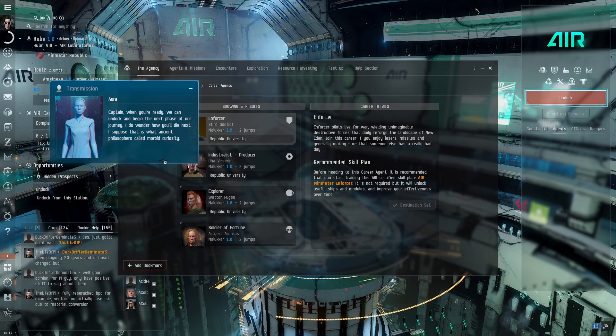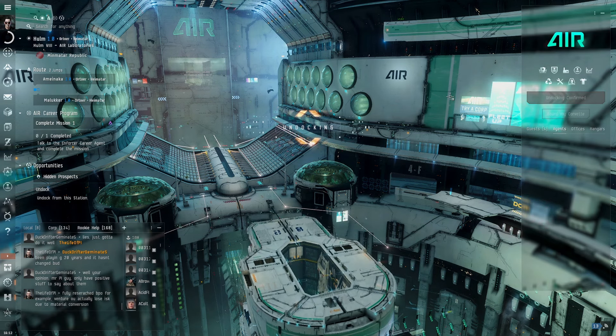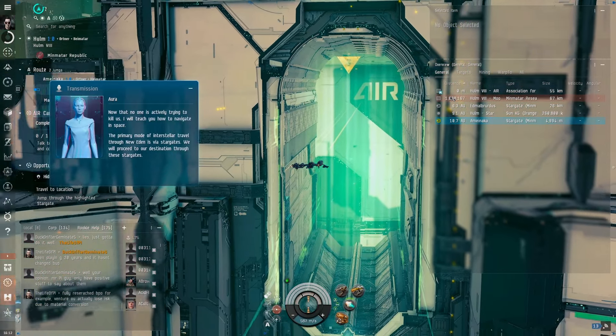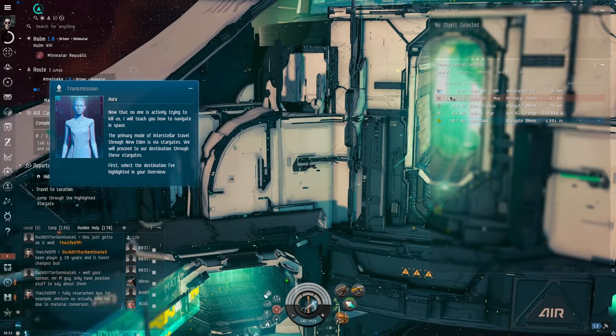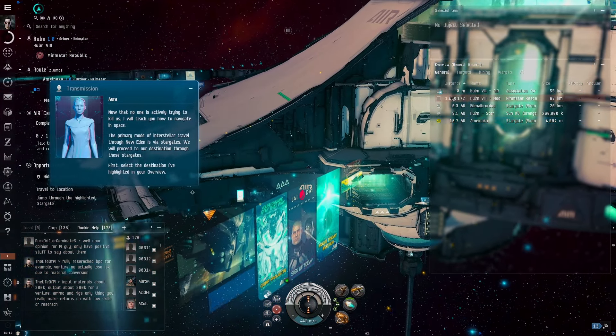Captain, when you're ready, we can undock and begin the next phase of our journey. I do wonder how you'll die next — I suppose that is what ancient philosophers called morbid curiosity. I don't trust her — she gives me an iRobot vibe; starts off friendly, then they'll turn on you in an instant. Now that no one is actively trying to kill us, I will teach you how to navigate in space. The primary mode of interstellar travel through New Eden is via Stargates.